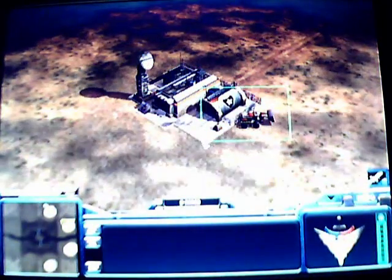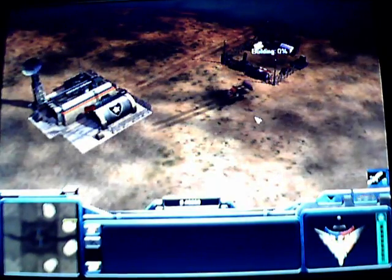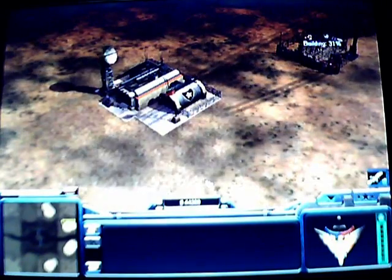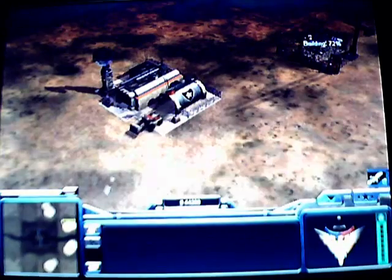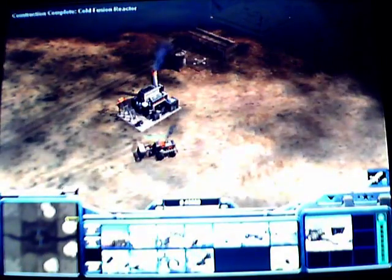Welcome to Command and Conqueror Generals Zero Hour Gameplay 1 Part 1. Let's build — barracks, bring on the scaffolding. This supply center going up, new construction, let's get to work.